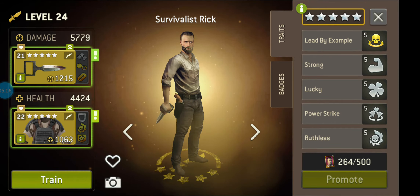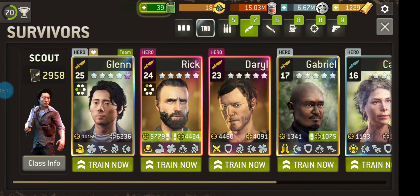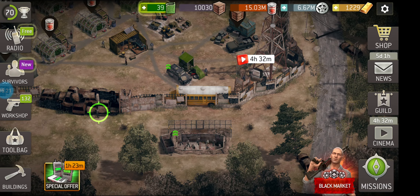Re-roll tokens are hard to come by, so you're going to want to think carefully about who you use and what traits you might want to replace. So that's the survivors — consider their traits, consider their star level, consider their class, and decide who you're going to want to take to the next level.